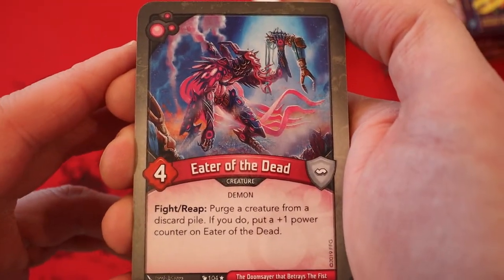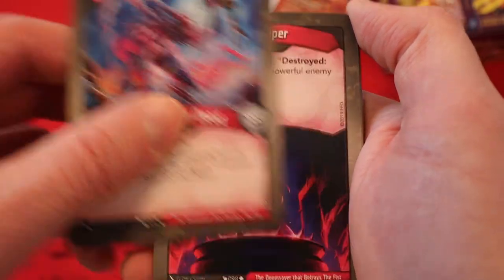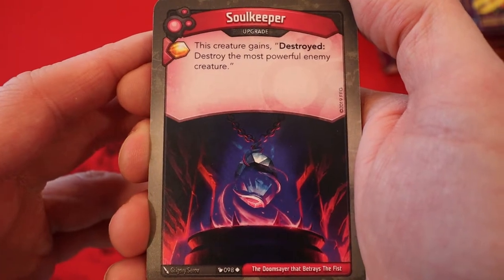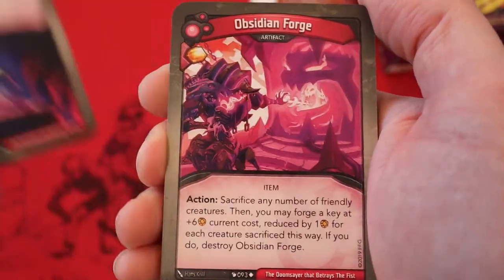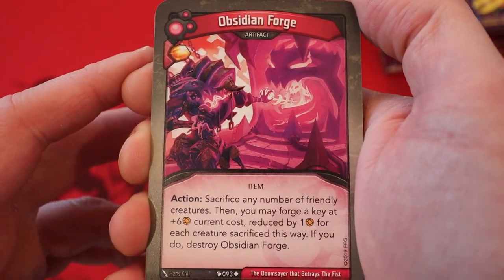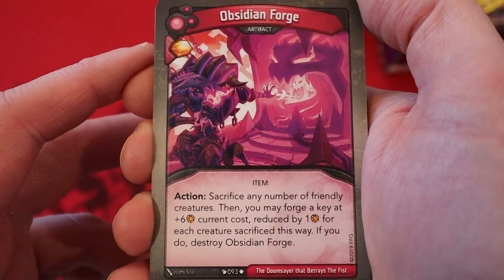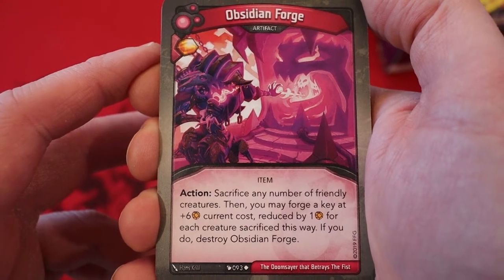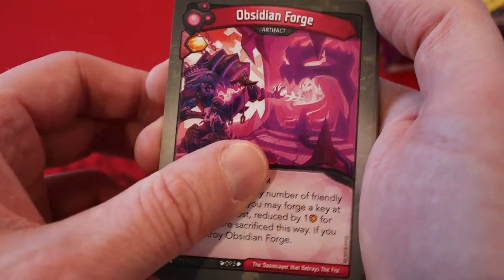Eater of the Dead — four power, fight, reap: purge a creature from a discard pile. If you do, put a plus-one power counter on Eater of the Dead. Good card. Soul Keeper — it's an upgrade. Amber, never play it. This creature gains destroyed: destroy the most powerful enemy creature. Obsidian Forge — it's an artifact. Amber, never play it. Action: sacrifice any number of friendly creatures, then you may forge a key at plus-six current cost, reduced by one for each creature sacrificed this way. If you do, destroy Obsidian Forge. Key cheats are very nice.